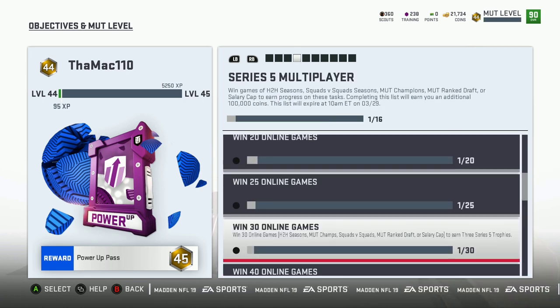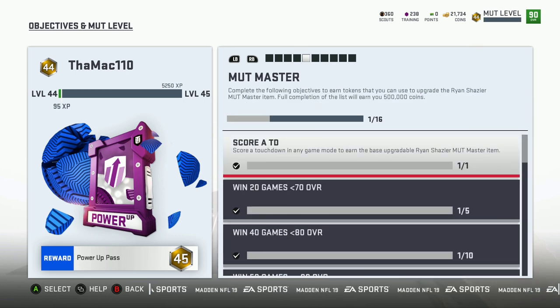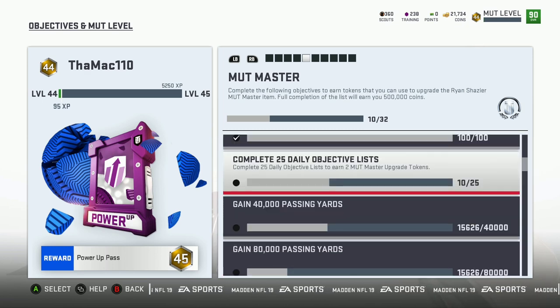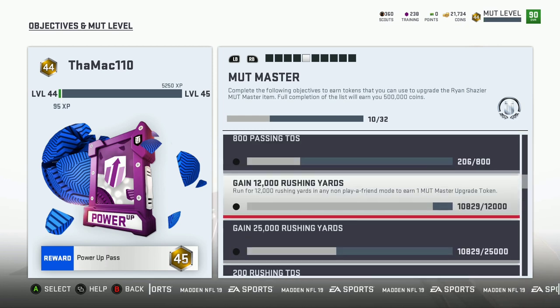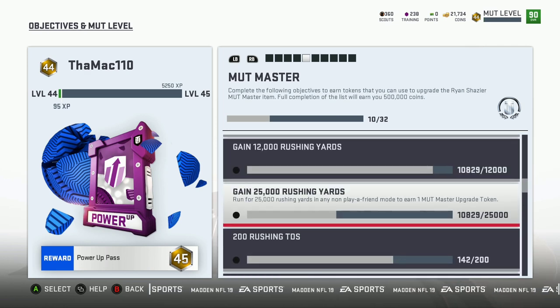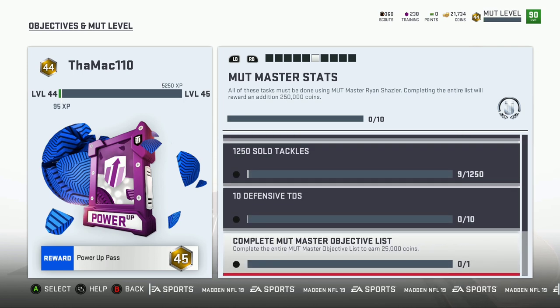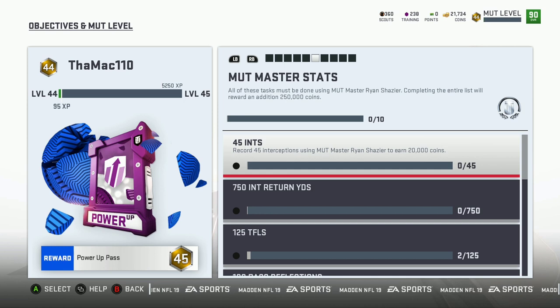I haven't played much online right now because I'm focused on building my team. This MUT Master section — I haven't been focusing on it specifically, but I've just been playing the game and getting tokens and completing objectives. When you do that you don't really get coins, you just get the tokens. Unless you complete every objective, you get 500,000 coins, but that involves online games and everything.